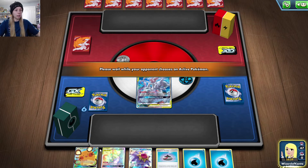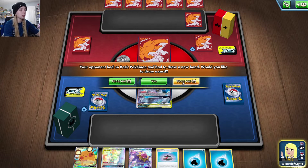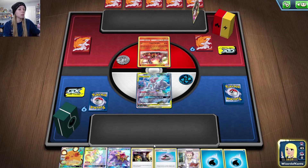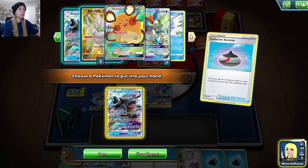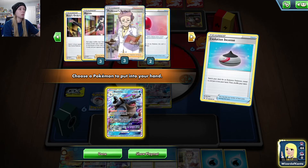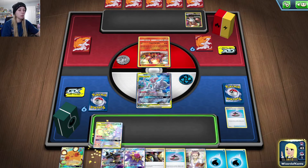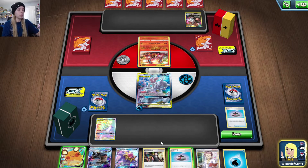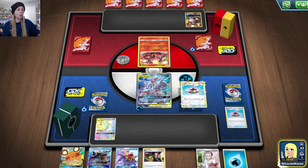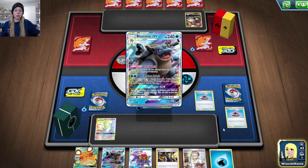Our only other Mewtwo is prized, so we'll put this one on the bench. A distinct advantage to discarding supporters when you have Eldegoss is you don't have to search for them — you just need a way to grab a Pokemon, which is typically easier. I'll discard both supporters to thin out my deck. No point grabbing Frosmoth yet without a Snom. By discarding these two, we know exactly where they are and can use that to our advantage later. We'll Dede-Change and get rid of all that, grab Snom, and that's a very successful first turn.